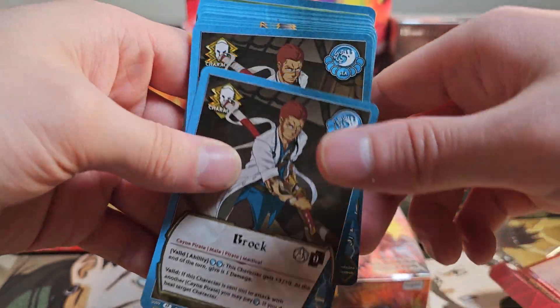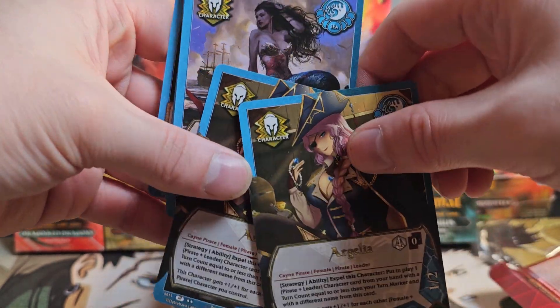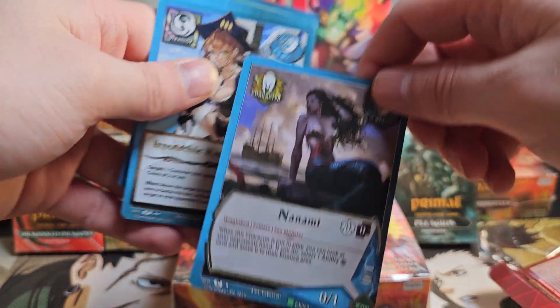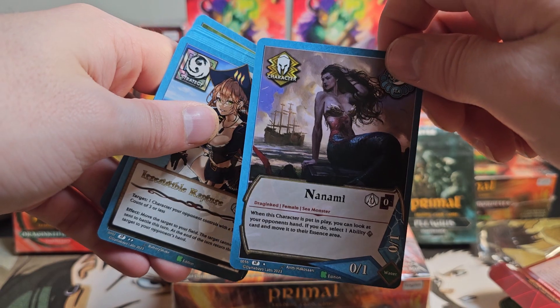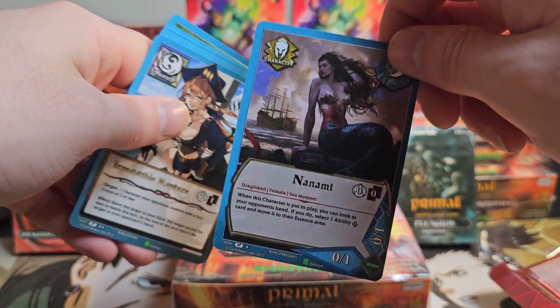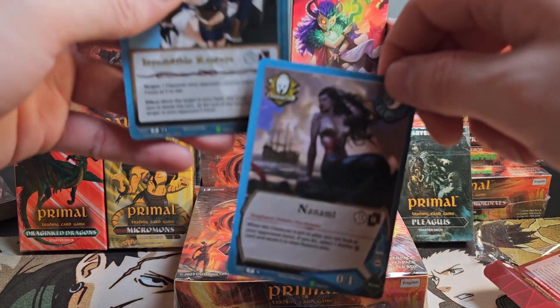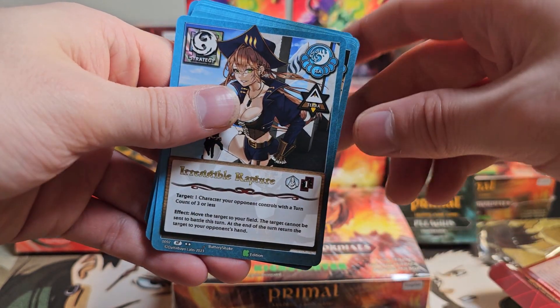We're kinda coming to the end of it now. A lot of playsets, or at least two-ofs. Nanami randomly at the back — zero drop. This is a card you'd want many, many more of. I think she only comes in this and the dragon starter deck. So yeah, you want more of her — get her however you can.